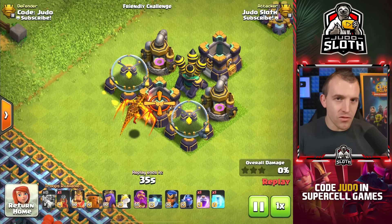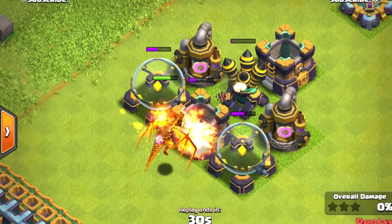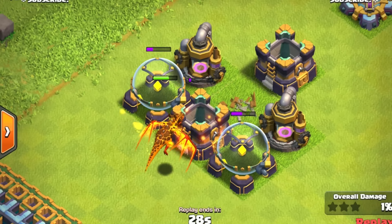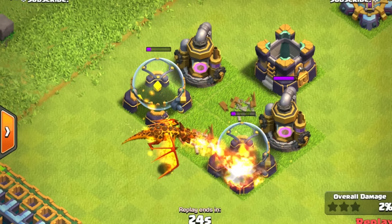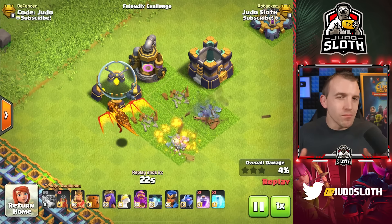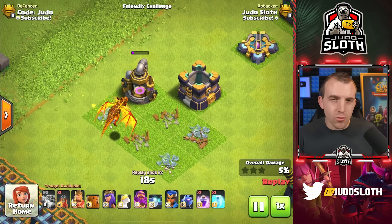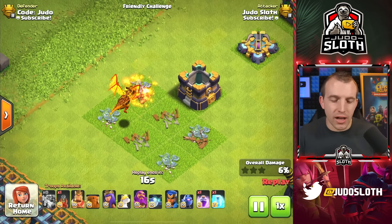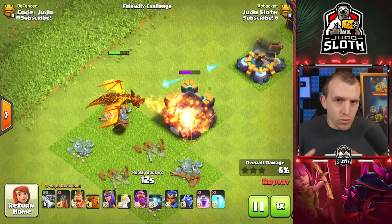The Super Dragon will also chain to buildings to the side, not just behind. However, the splash damage is not the same as for the building the Super Dragon is directly targeting. It will take down the initial building first, causing a reroute and reducing overall value. You're going to need multiple Super Dragons for this to really take effect — but it is worth noting.